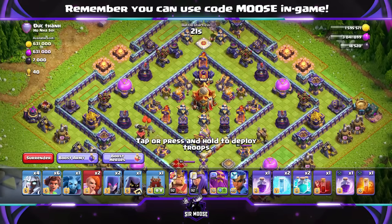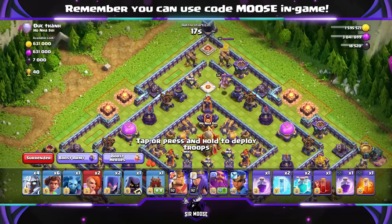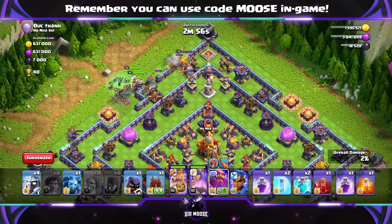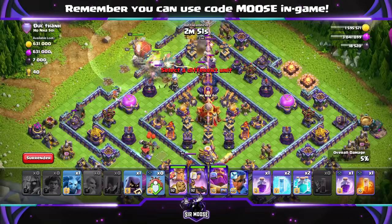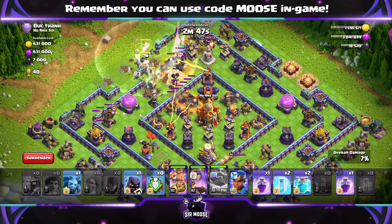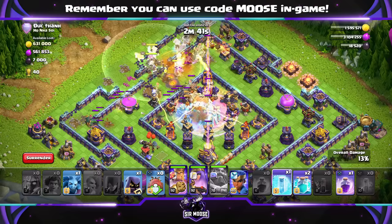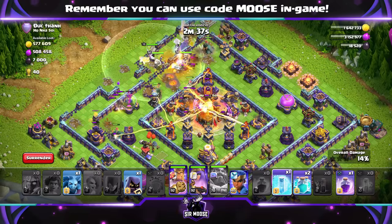The first stage of the attack normally guys is just pick a side to spam your troops against. Normally I do it where the enemy queen is and the eagle artillery. So we're going to put down the root riders first of all, then the electro titans, then your witches with the super vaux in the centre. Send in your heroes — don't send in your royal champion early though, send her in later. I like using the battle blimp. Send the battle blimp through the Grand Warden's ability to protect it, deliver it to the town hall, then put down a rage spell and maybe a freeze spell to help it out.